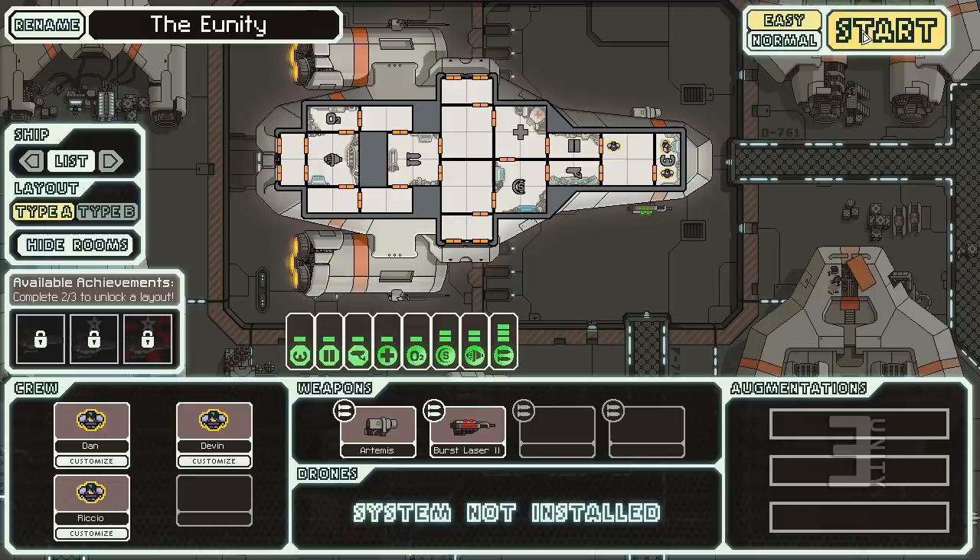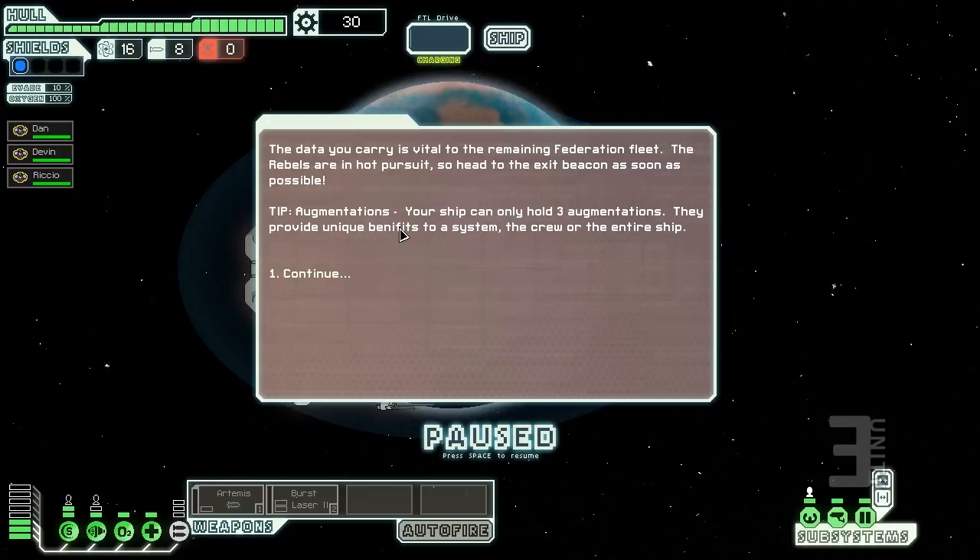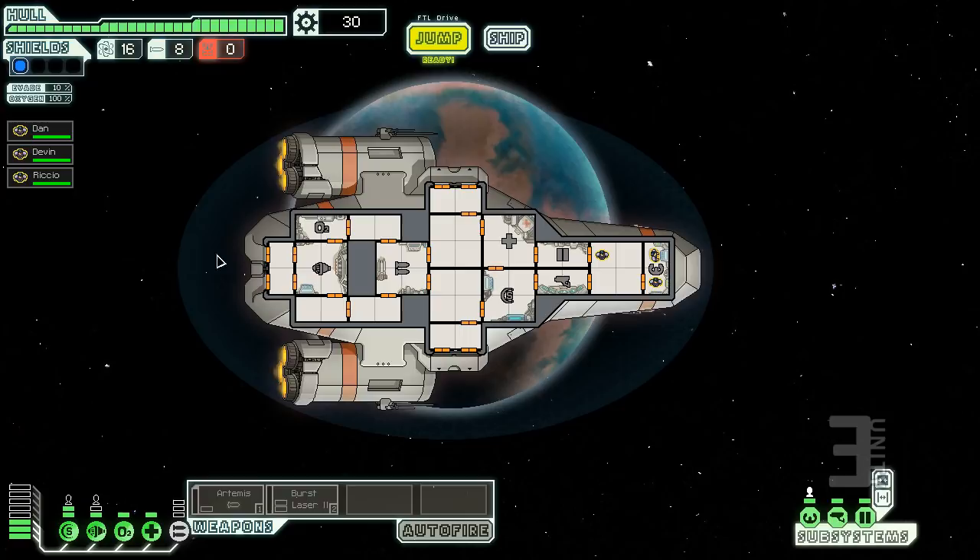You get explanations in every sector. The premise: the data you're carrying is vital to the remaining Federation fleet, the Rebels are in hot pursuit, so head to the exit beacon as soon as possible. This is the game interface — ship systems down here. Subsystems include autopilot, sensors, and doors. Sensors let you see areas of your ship without crew standing in them.